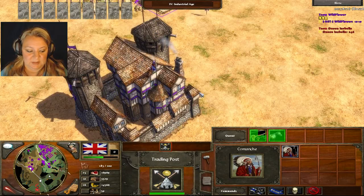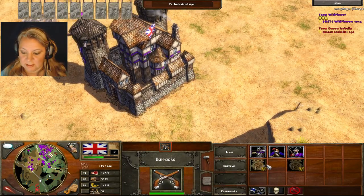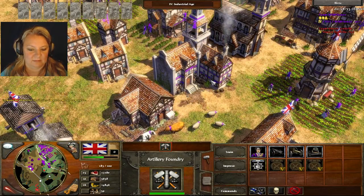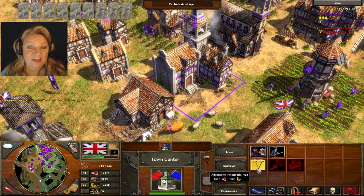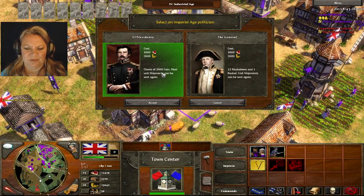We can upgrade these things. Just click around — make sure you have everything upgraded. We can get to age 5! Let's get to 5 before we end the game and go slaughter them. Five requires 4,000 food, 3,600 coin — which you get 2,000 back.